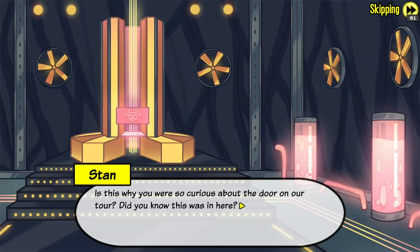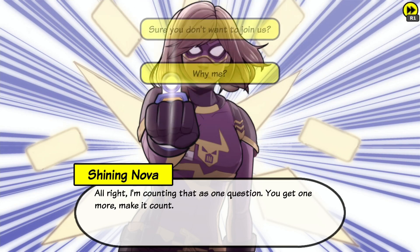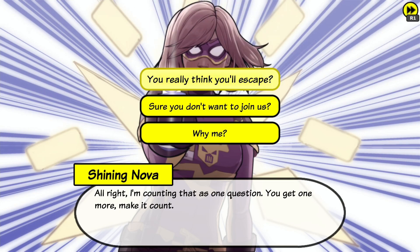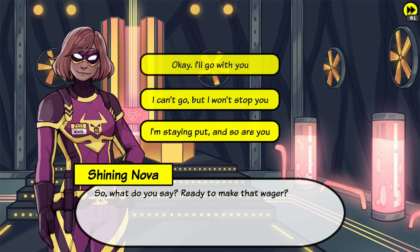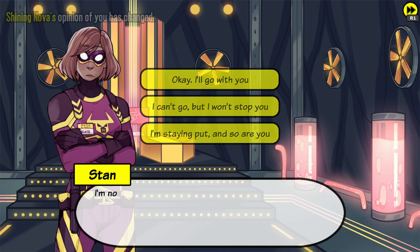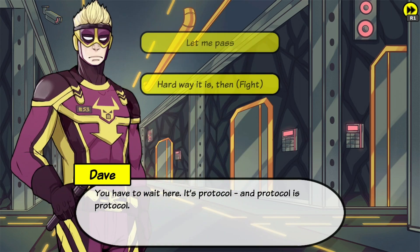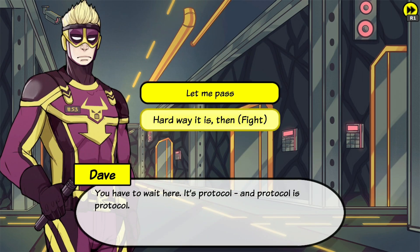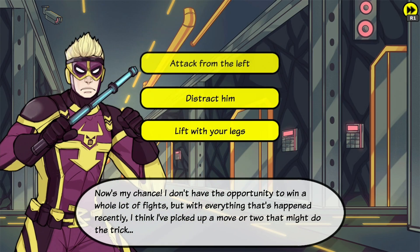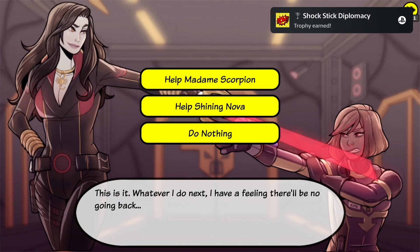Now 'You know I have to stop you.' You really think you'll escape. Now select 'I'm staying put and so are you.' Now select probably. Now hard way it is. Now select attack from the left. Now select help Madame Scorpion.